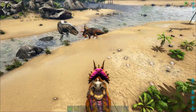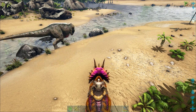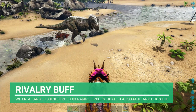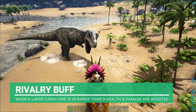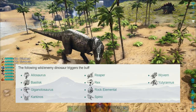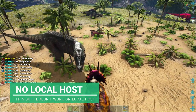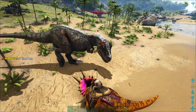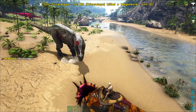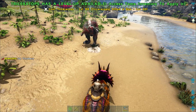What you'll see around the Trike is a red aura. This is a rival boost - when Trikes are near the presence of large carnivores such as Rexes, Spinos, and Utahraptors, they get a damage and health buff. This doesn't work on a local host, so that's why it's not affecting my Trike unfortunately. But if you're playing online, it'll work great.